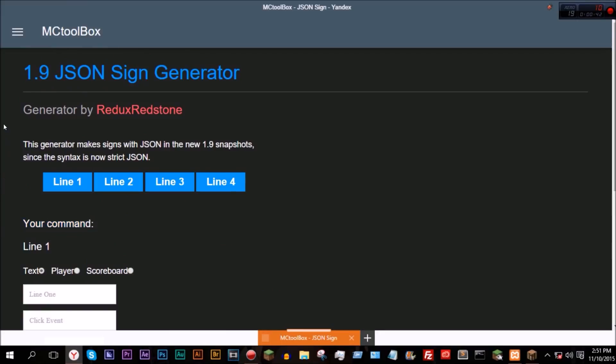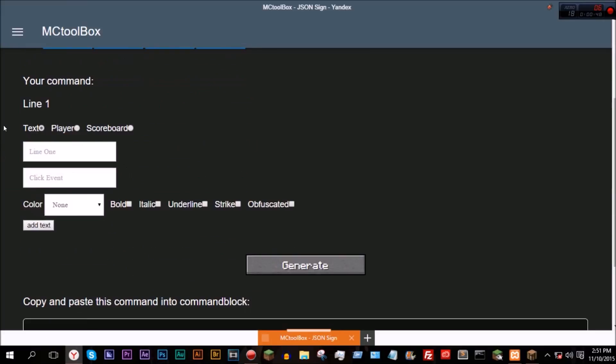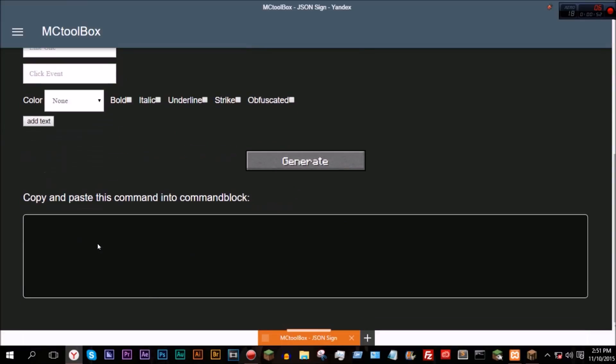On why they weren't working. So here I have made a new 1.9 snapshot generator. This works with all the functions that signs can have, and it'll work in 1.9.